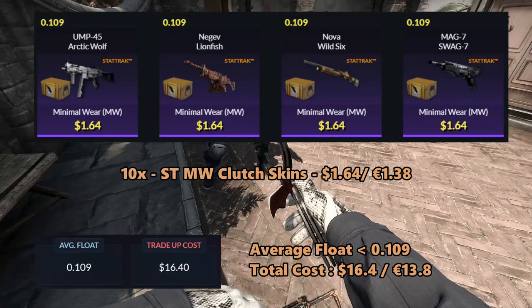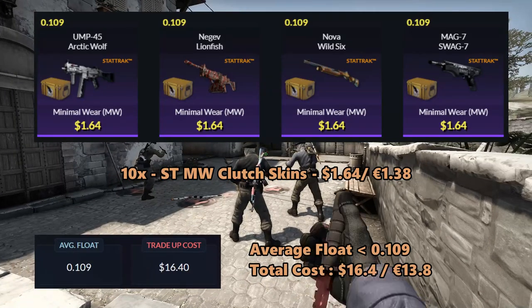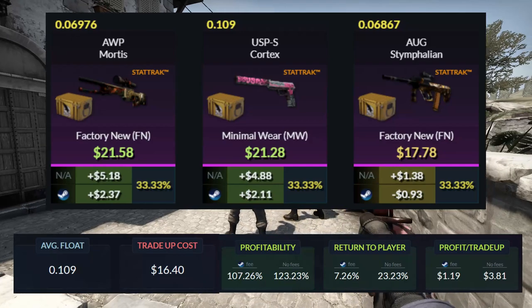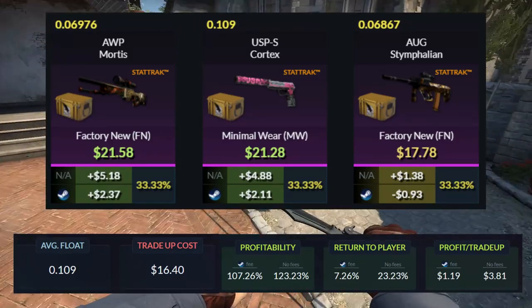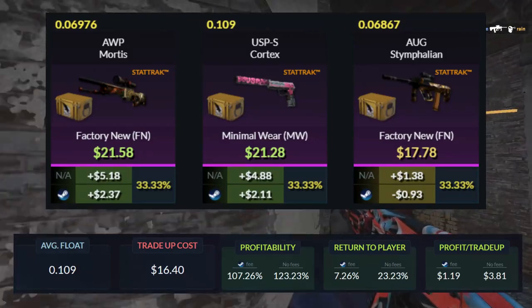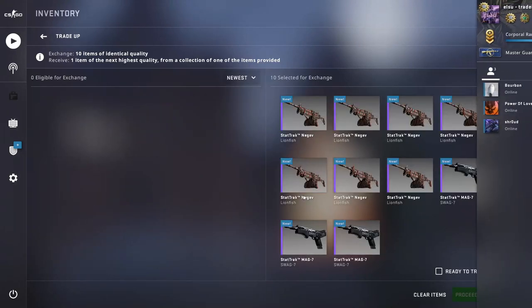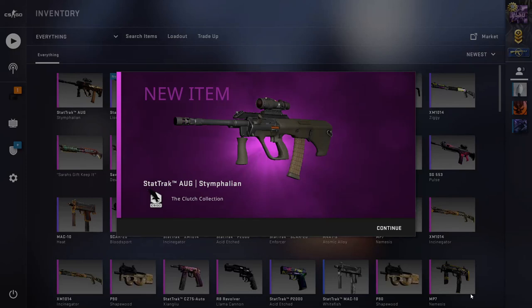The total cost of the trade-up will add up to $16.40 or 13 euros and 80 cents. For the outcomes, this will be a very simple trade-up and you will have a 67% chance to get more than $2 with the AWP Mortis and the USP Cortex. Then you will have a 1-in-3 chance to lose around $1, but the profits will outweigh the negatives. The return will add up to 7.26% and you will be getting $1.19 cents each time you do this trade-up. This trade-up is very good as the floats are pretty easy to get, but hopefully you guys are more lucky than me since I got the AUG here.